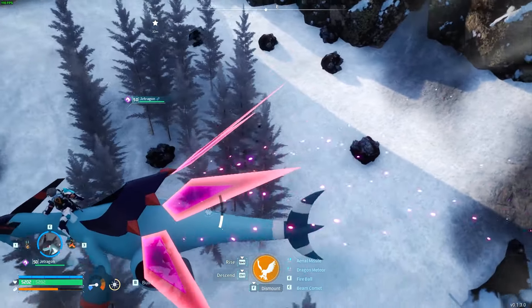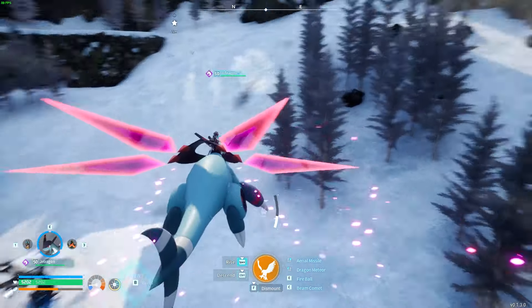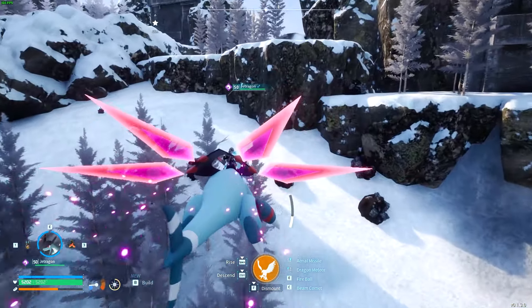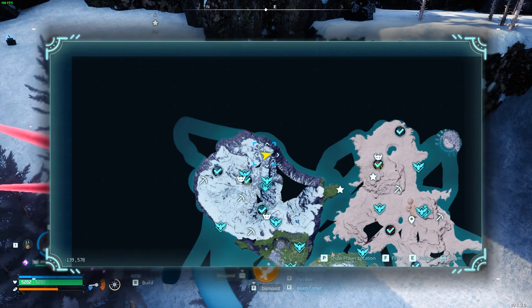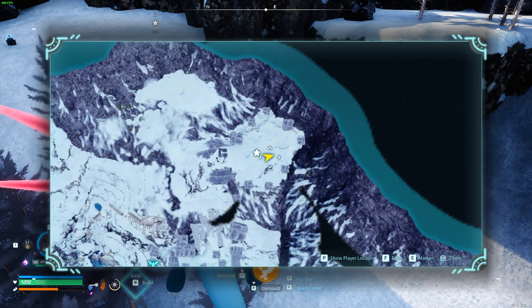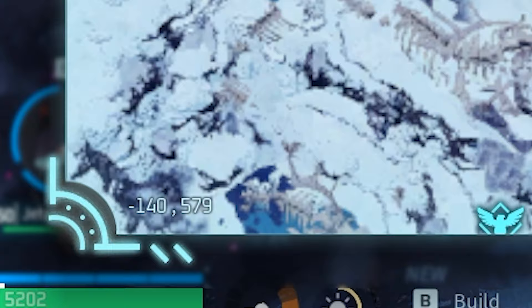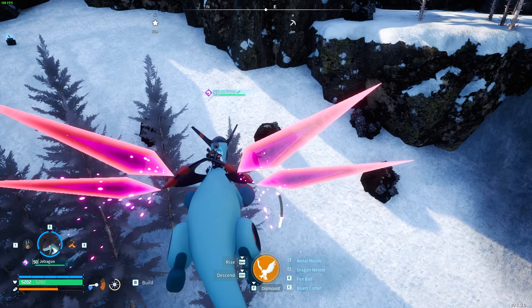The next spot is right over here and it has seven nodes. It's also really close to a skill tree, so that's pretty cool — you can get all the nodes and the skill tree every single time you come here. This is located at the very northern section of the ice area, right over here where I am right now at negative 140, 579. I'll go ahead and put a mining marker there for later.